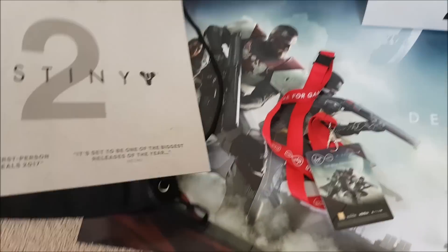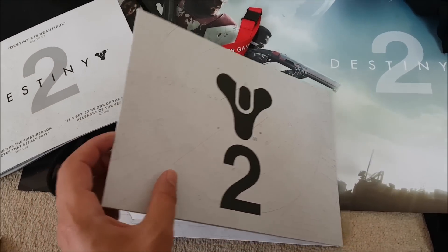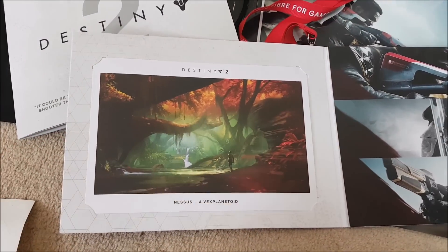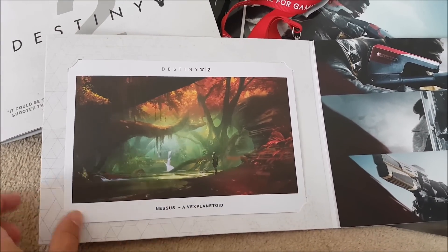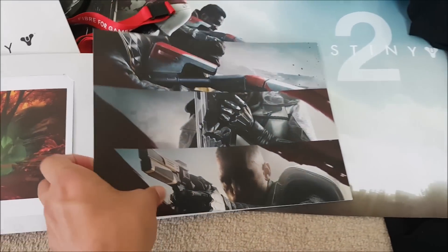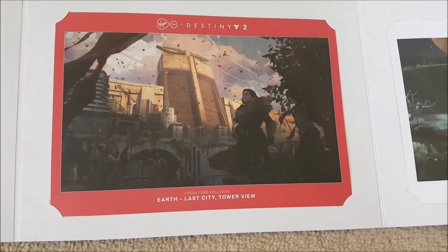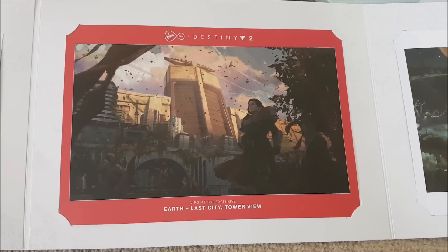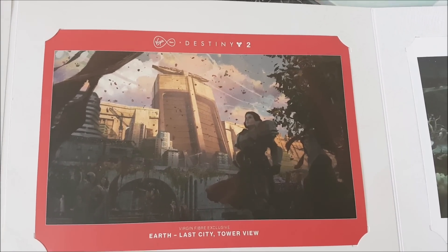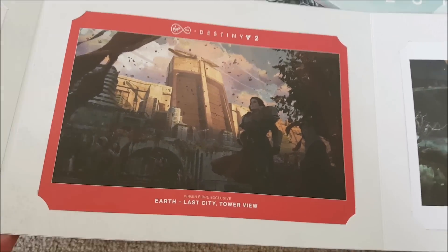Also included was some really cool concept art, some of which you wouldn't have seen before - exclusive to Virgin Media. This is Nessus, which I actually haven't seen myself. And if we open this up, this is the exclusive piece - it's called Earth Last City Tower View, and it's just absolutely gorgeous. I really love Bungie's concept art. That's an exclusive piece of Destiny 2 concept art.